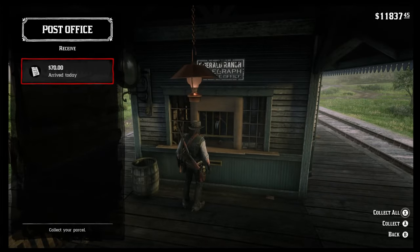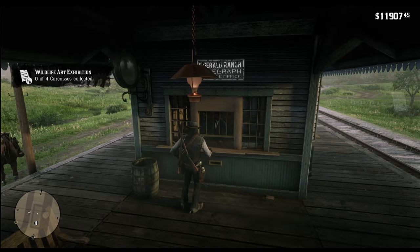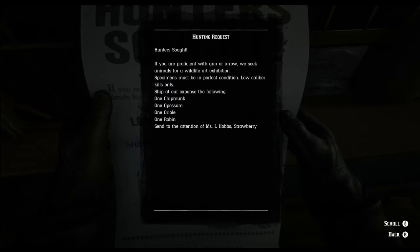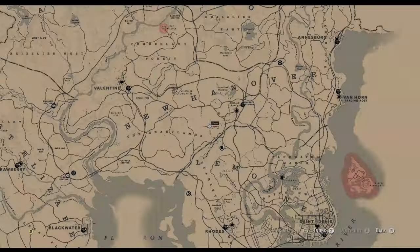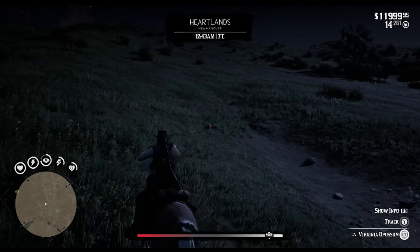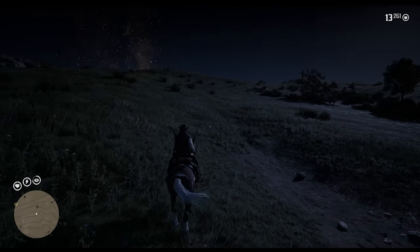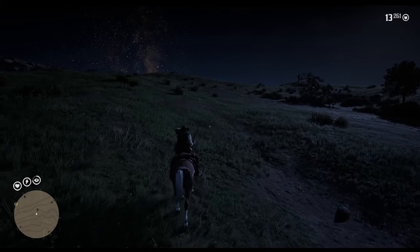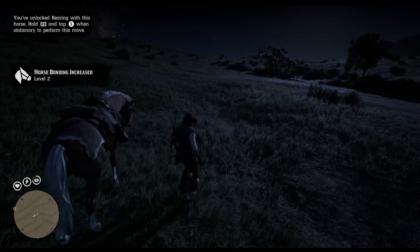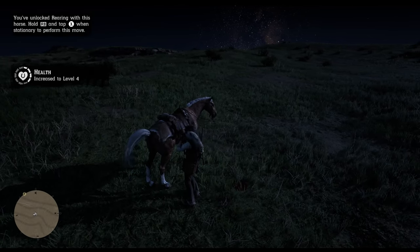After one in-game day, you will receive a payment of 70 bucks as well as the next request. This time you will need to get a chipmunk and an opossum, an oriole and a robin. You can find opossums practically everywhere around the map. A good spot would be in the Heartlands. Just roaming around during night time, you can spot them easily when you hear their distant hiss. They are most of the time playing possum if you get close enough to them, so you should be able to get an easy kill using the varmint rifle.